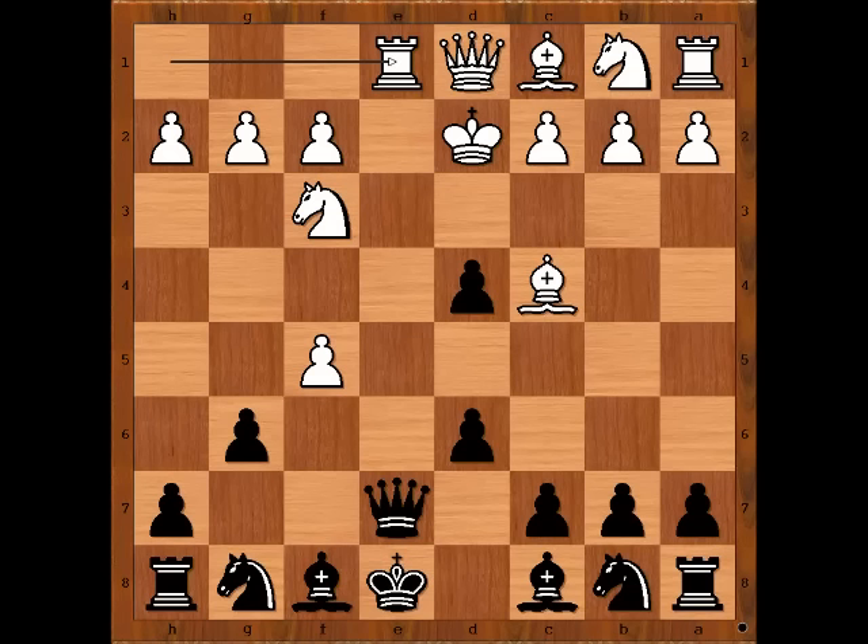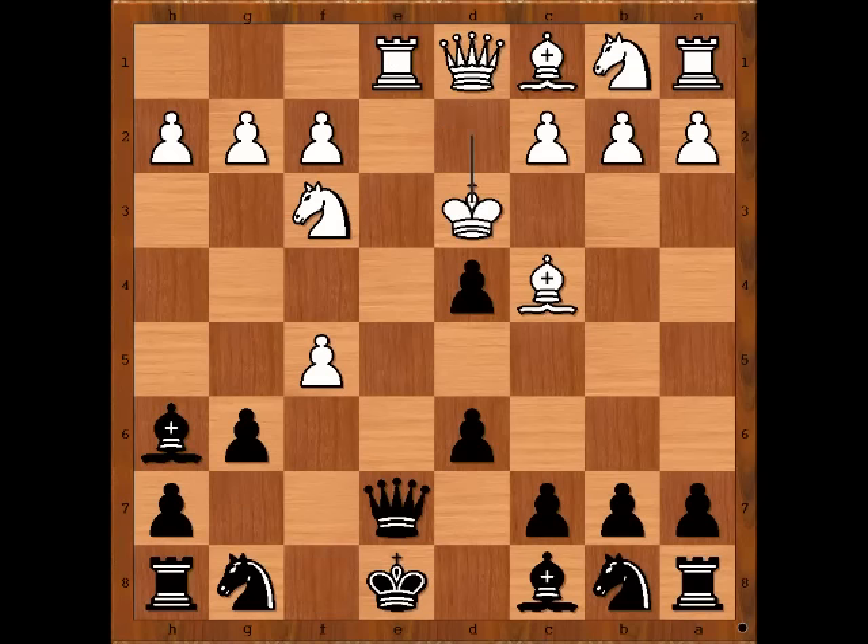What did you find? There was a reason for playing g6, wasn't there? The move is bishop to h6 check. King to d3. Black to move — how would you continue now? You have to keep attacking, otherwise you lose your queen. Bishop takes on f5 check — white has no time to capture the queen.